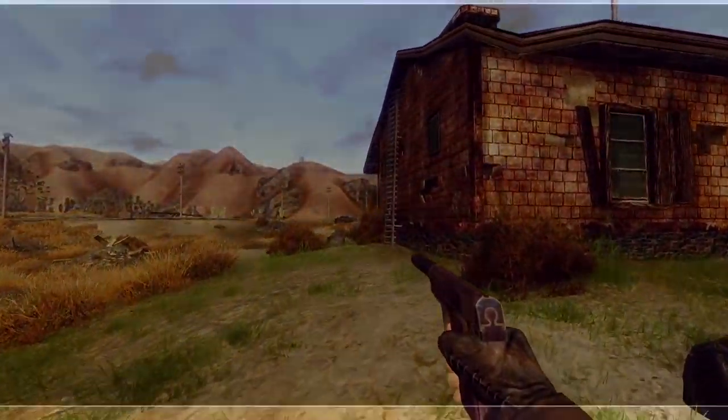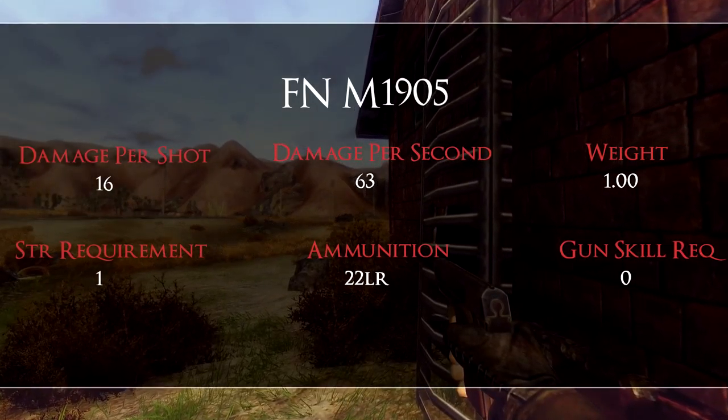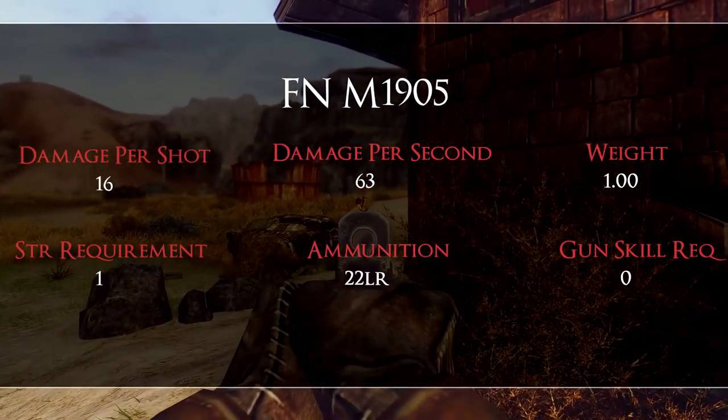So the weapon statistics are the following: it deals a damage per shot of 16, a DPS of 63, requires 0 gun skill as well as 1 strength in order to be used properly, and uses 22 LR rounds as ammunition.